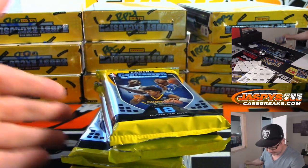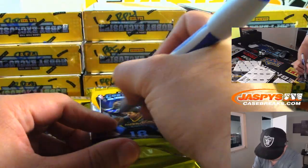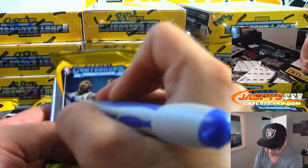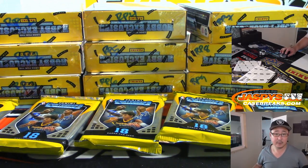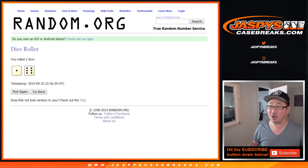We'll just grab these packs and number them: 1, 2, 3, 4, 5, and 6. Thank you to these folks right here. Each pack has an autograph, so you're guaranteed an autograph. You can even get a Zion School Colors non-autographed insert, and that might pay for half the pack. So a lot of good value here.